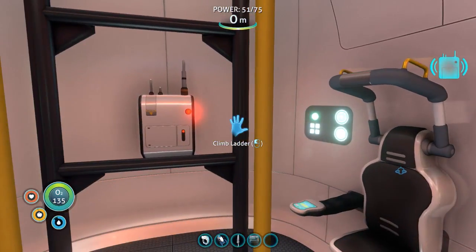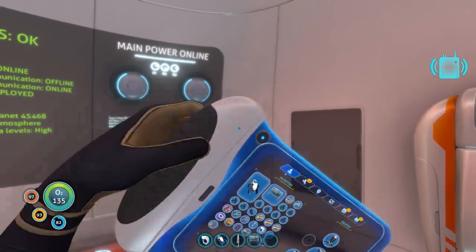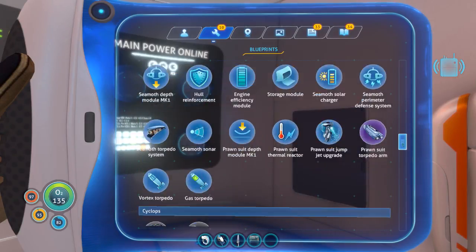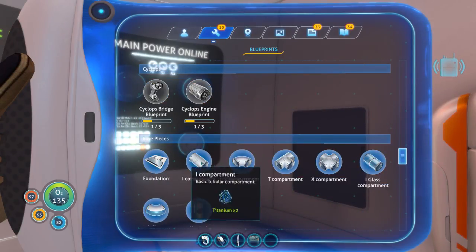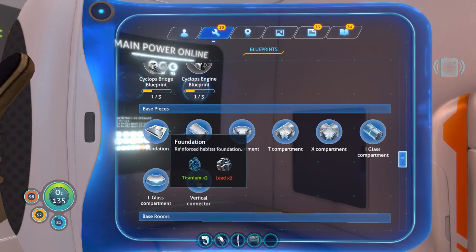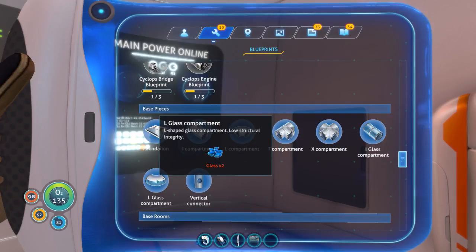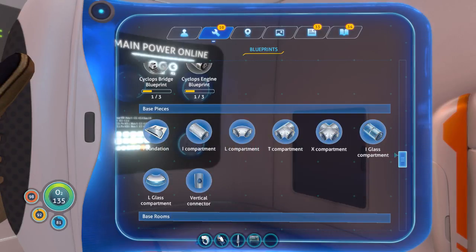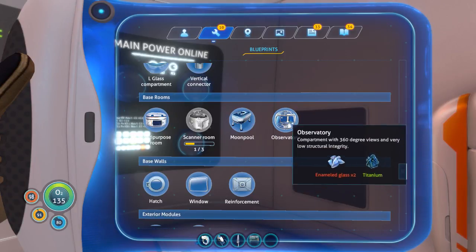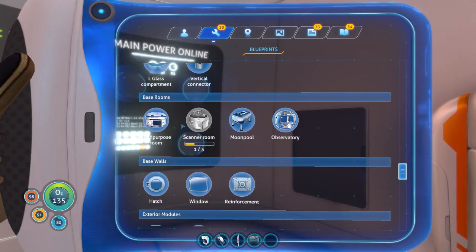I'm back to the escape pod now and I'm sure there's more than a few comments telling me I'm an idiot, that I've had the parts the whole time. I opened up my PDA and yes, apparently I do have all the blueprints I need to make all this stuff. We have foundations, compartments, conduits and all that stuff. I need lead for the foundation and then everything is basically titanium, which we have an abundance of, and glass. I saw that I needed a stalker tooth for enameled glass.